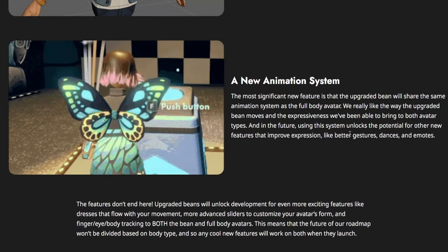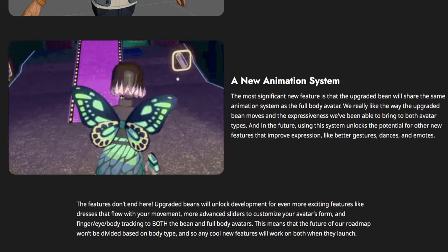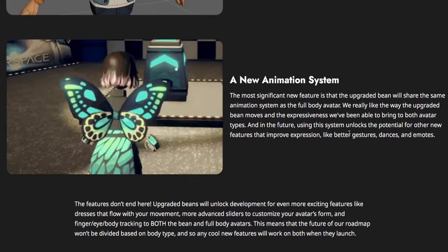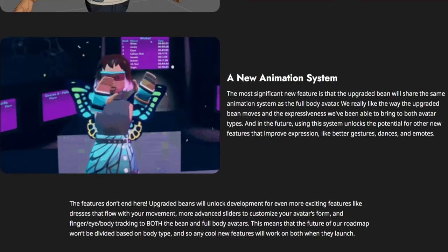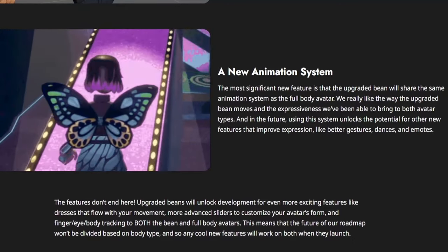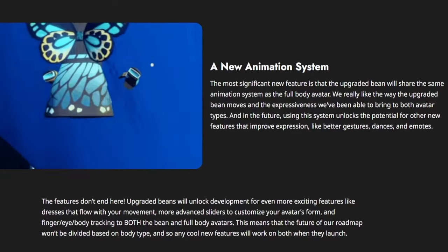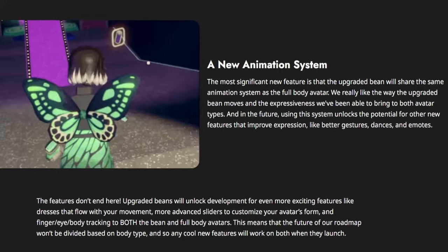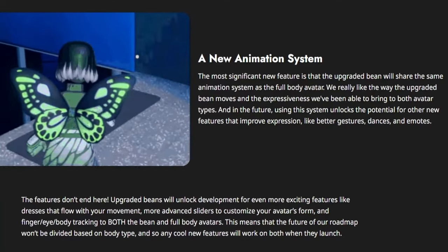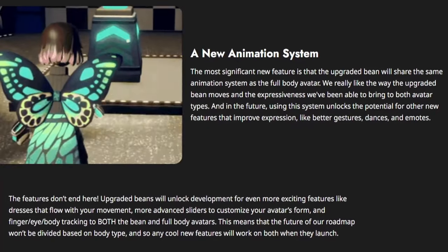There's also a new animation system. The most significant new feature is that the upgraded Bean will share the same animation system as the full-body avatar. They really like the way the upgraded Bean moves, and the expressiveness they've been able to bring to both avatar types. In the future, using this system unlocks the potential for other new features that improve expression like better gestures, dances, and emotes. Upgraded Beans will also unlock development for even more exciting features like dresses that flow with your movement, more advanced sliders to customize your avatar form, and finger, eye, and body tracking for both Bean and full-body avatars. This means the future roadmap won't be divided based on body type.